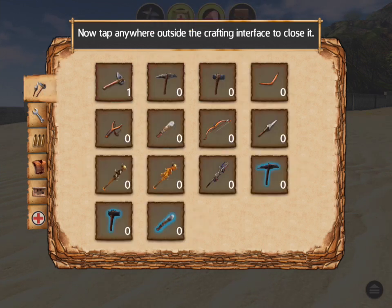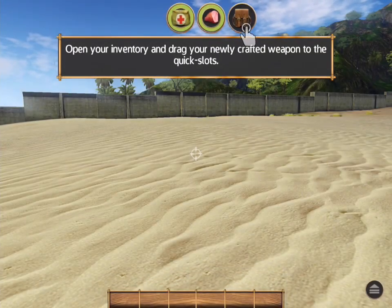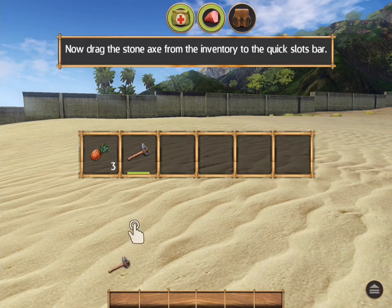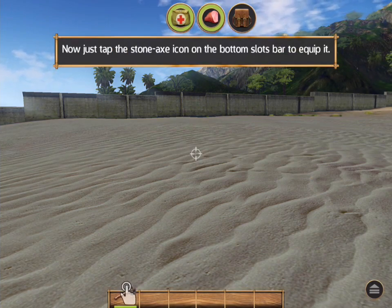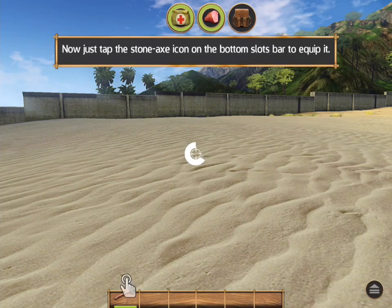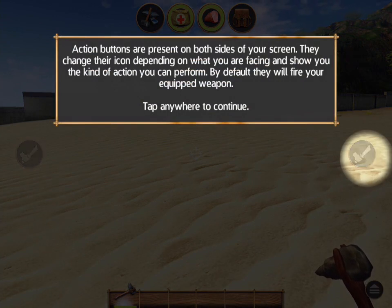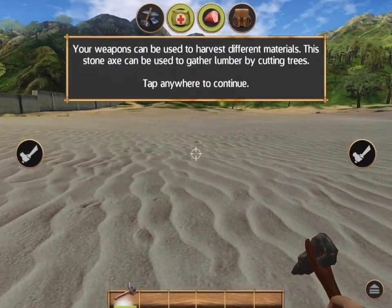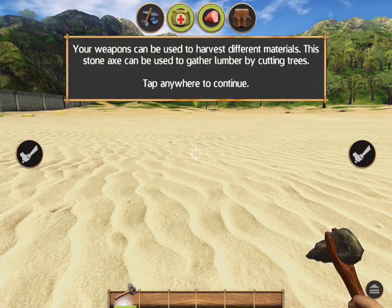Now tap anywhere outside the crafting interface to close it. The quick slots bar at the bottom provides an easy way to access critical items. We drag that down. Now just tap the stone axe icon on the bottom slots bar to equip it. Now it's equipped. Action buttons are presented on both sides of your screen — they change their icon depending on what you are facing and show the kind of action you can perform. By default they will fire your equipped weapon. Your weapons can be used to harvest different materials. This stone axe can be used to gather lumber by cutting trees.